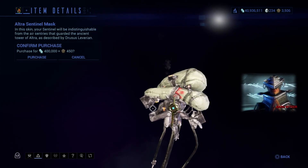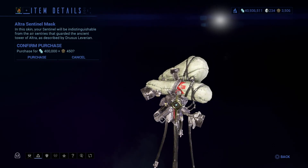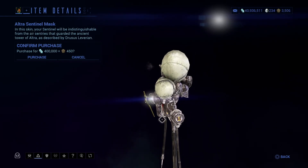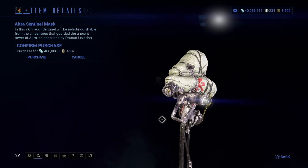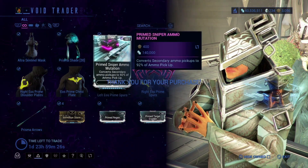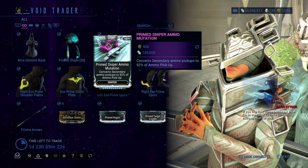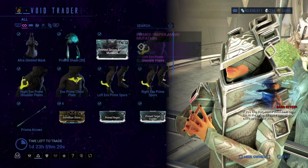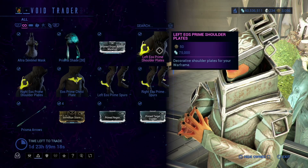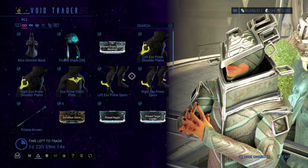First of all, there's this Sentinel Mask, which looks — I guess it looks okay, I'm gonna buy it. I'm gonna purchase it. And then there's the Prisma Shade, there's Primed Sniper Ammo Munition, and the Left Eos Prime Shoulder.